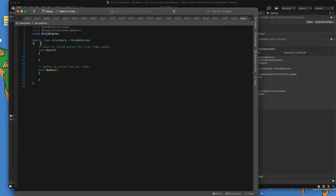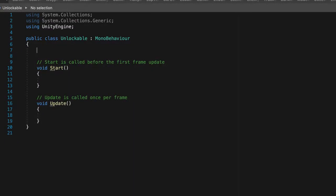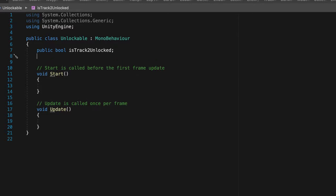So what are the things we want to do? I'm going to add a public bool — we're going to call it isTrack2Unlocked. It's just good practice to start your booleans with 'is'. I haven't done it every time, but I can appreciate it more as I do more and more coding.